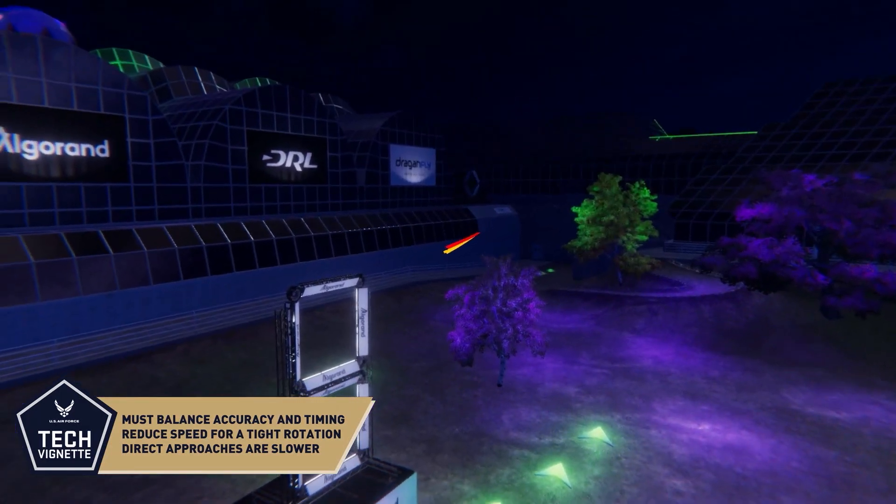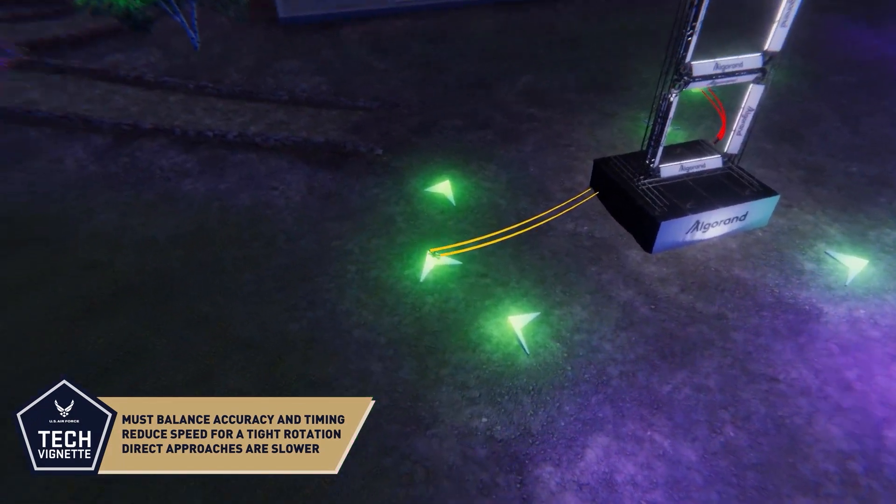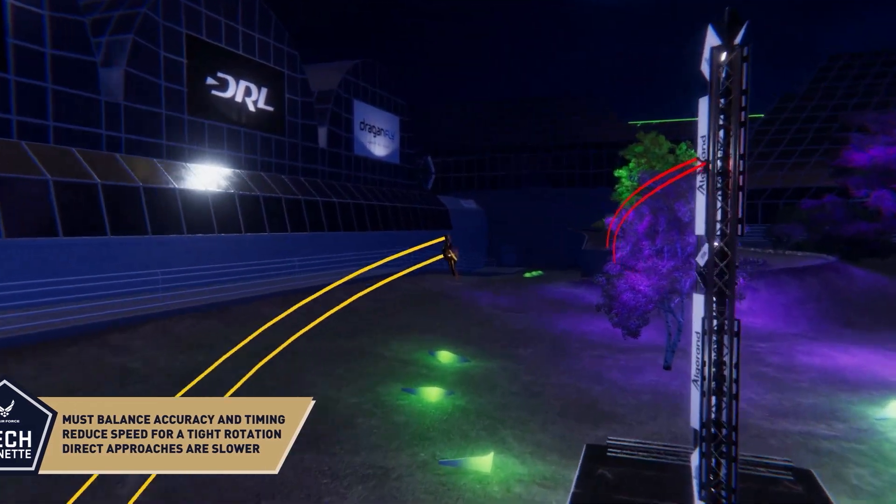Approaching the gate directly will get them to the gate faster, but will cause them to enter with too much speed, forcing them to swing wide on the exit and lose momentum, which is slower.